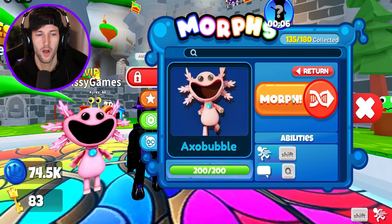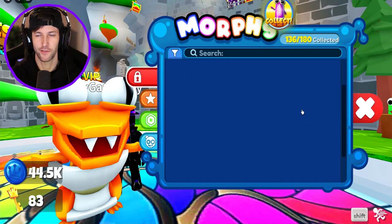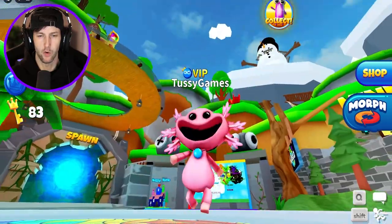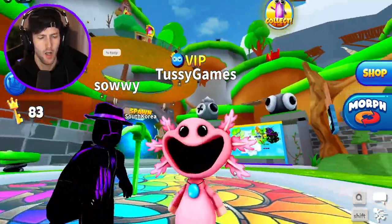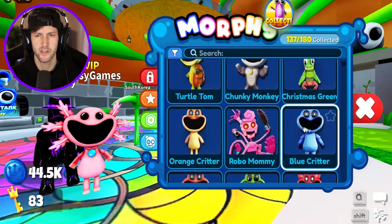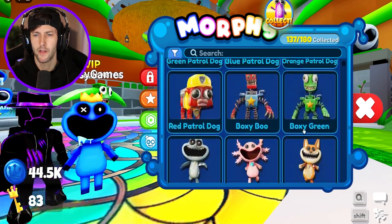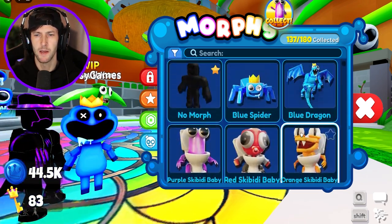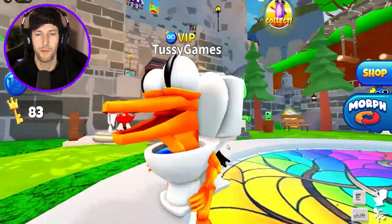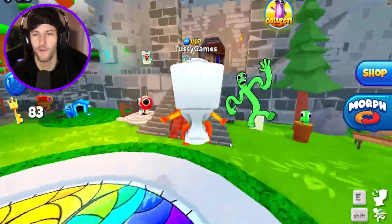Let's get Axo Bubble — we'll morph into these in a second but I still need to unlock Orange Skibidi Toilet. Let's check out Axo Bubble — very cool, another smiling critter I think. I didn't see any other chests over there. That's Blue Critter — we already had him. Oh, we got the Skibidi Toilet Rainbow Friends! Oh my gosh, Orange Baby is so cute! Orange is my favorite Rainbow Friend still of all time.